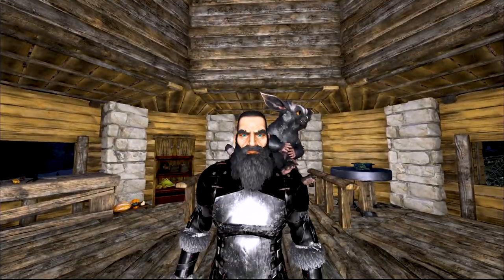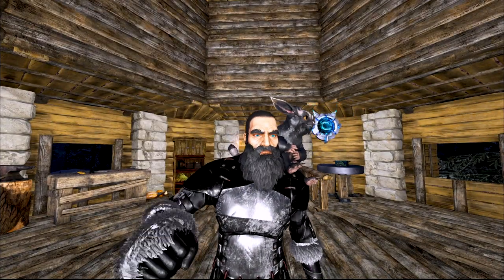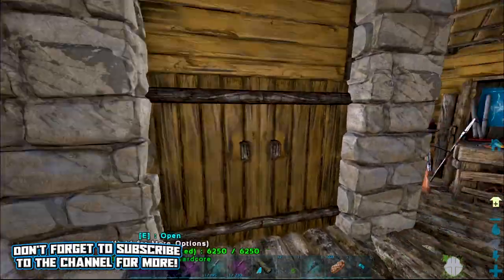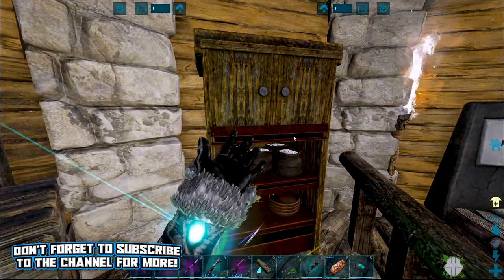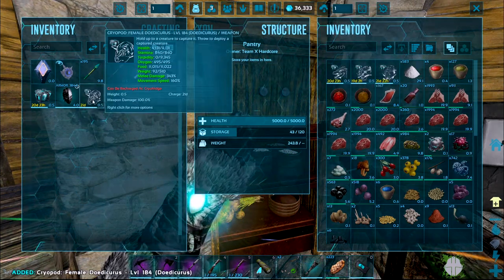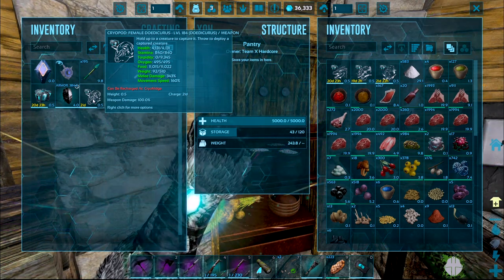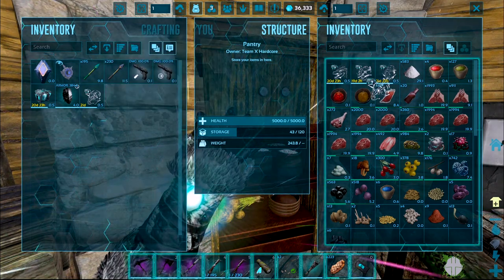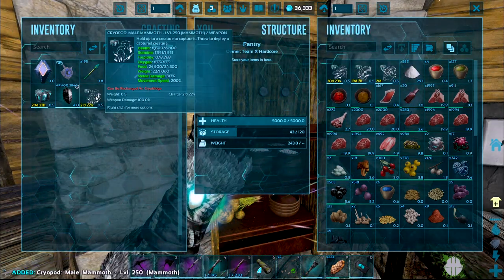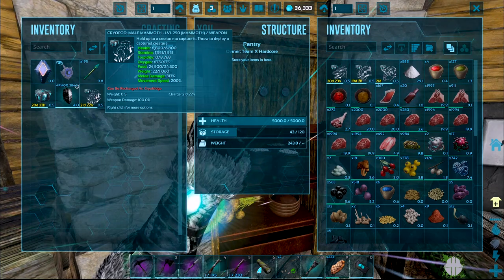Hey, what's up guys, my name is Stevie and welcome back to some more ARK Genesis simulation. Last time we went over to the volcano and got ourselves an awesome Dodecahedron which I have put in a cryopod - she was level 120 and is now level 184. She's gonna be our stone gatherer, and we also got this awesome mammoth which came out at level 250 - he's gonna be our wood and berry gatherer.